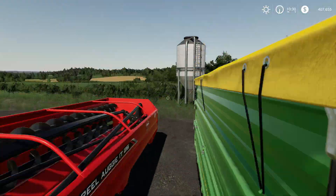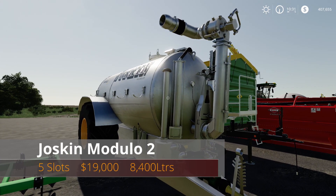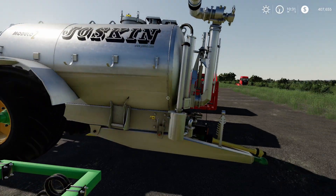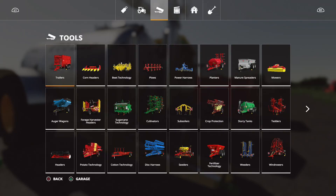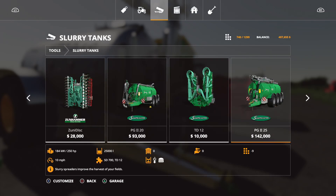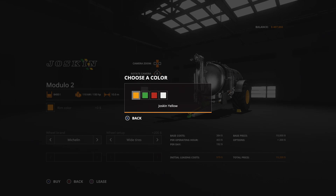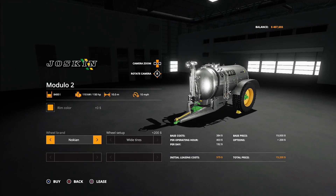Next is the Jaskin Modulo 2 — 5 slots, 19,000, holds up to 8,400 liters. Really nice details on this one. Find it under Slurry Tanks. It requires 150 horsepower and is 10 working meters. Rim color options: Jaskin yellow, green, fence red, or galvanized. Tire options: Michelin, Midas, Nokian, or Trelleborg. White tires available on Michelin and Trelleborg.